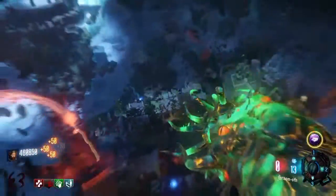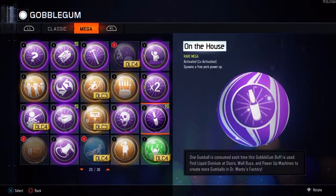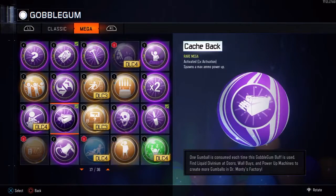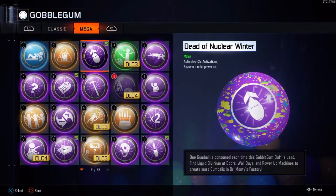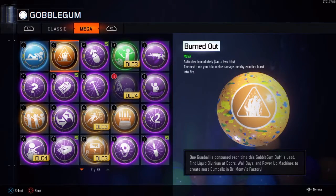The most important thing before a zombies map is the gobblegums. The gobblegums I'd recommend are Immolation, On the House, Dead of Nuclear Winter, Cashback, and Alchemical Antithesis. Those two last ones will be the main ones in higher rounds, but Immolation and Dead Nuclear Winter are helpful for other things.